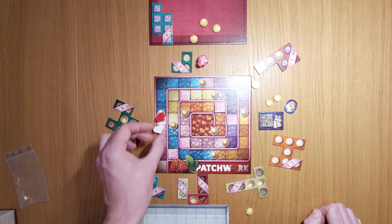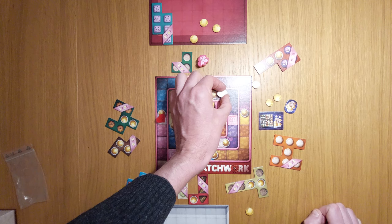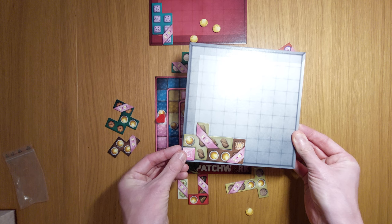Now imagine we'd already gone round and I'm into this zone. What that means is if I go forward six spaces, I would then take this special patch tile and place it down here wherever I want. So it helps you fill in the gaps, and of course no one else can claim it now.